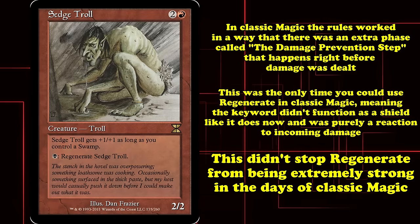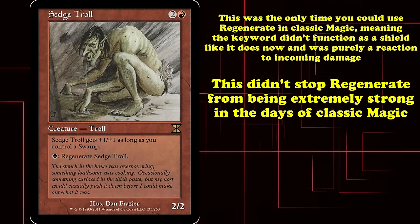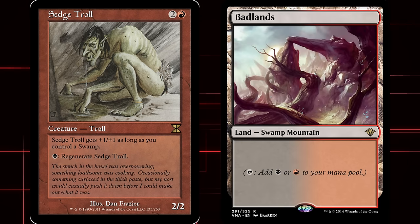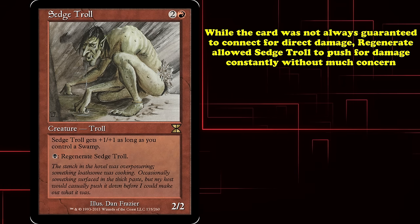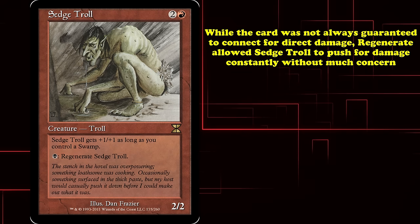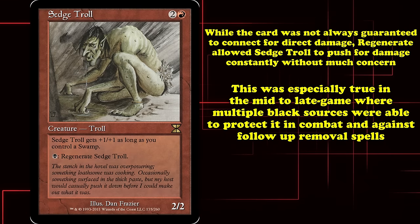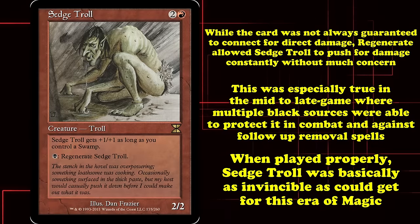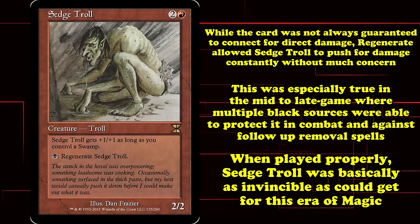This does not stop regenerate from being particularly potent, especially in the earliest days of Classic Magic. Sedge Troll was a potent aggressive threat that only really needed a single Badlands to reach its maximum value. While the card was not always guaranteed to connect for direct damage, regenerate allowed Sedge Troll to constantly push for damage without much worry, especially in the mid to late game where there were multiple black sources up to protect it in both combat and against any follow-up removal spells.